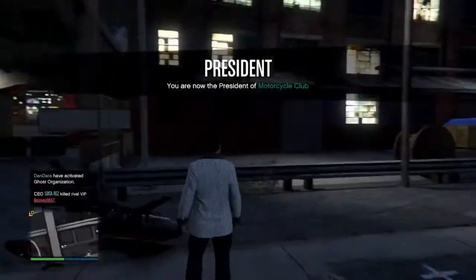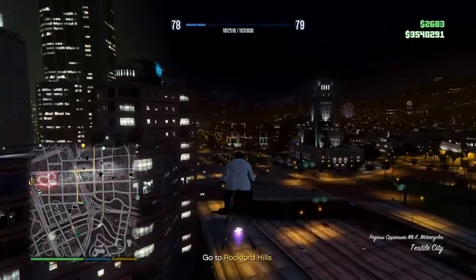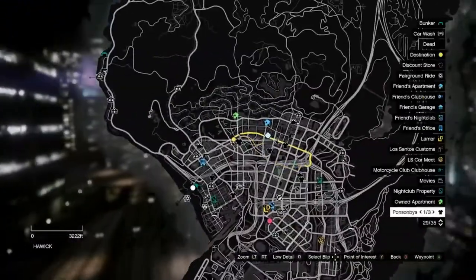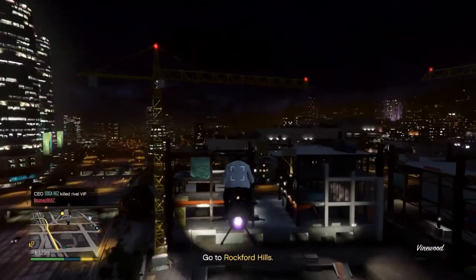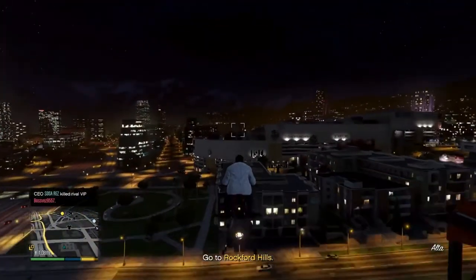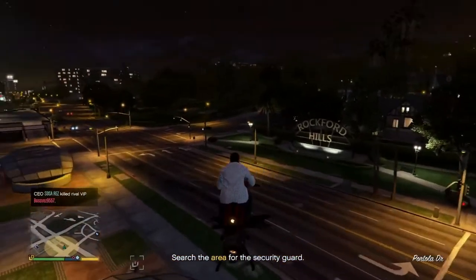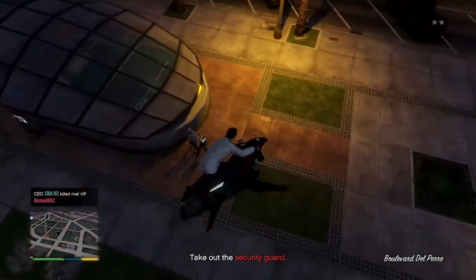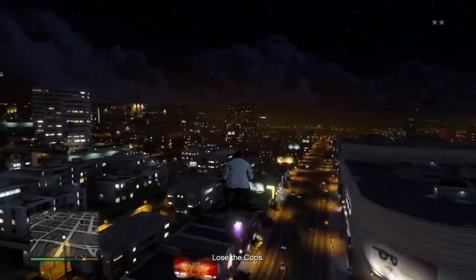Once you're done with that, go straight to where the mission tells you. For me it says Rockford Hills. It may lead you to a fair or a different location entirely depending on your game. Once you arrive at the area, take out the security guard and collect the phone. You may have cops on you but it's all good — it may tell you to lose the cops after.